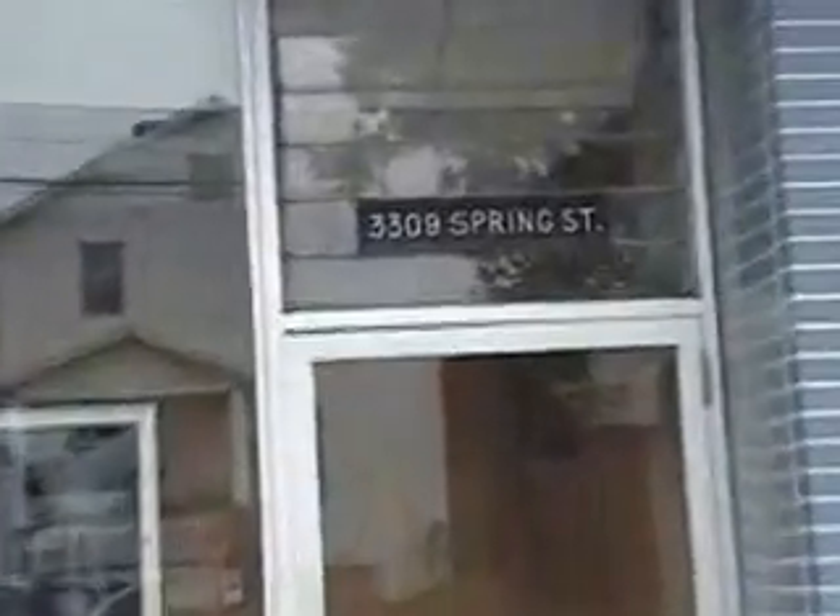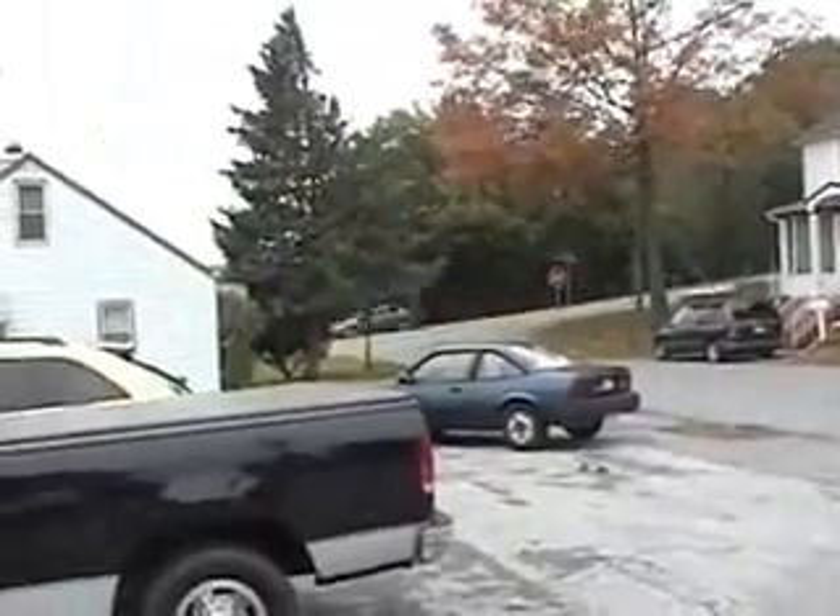All right everybody, for some reason I couldn't find my cord to my own camera, so I got to pull the camcorder out. This is me right here, this is the entrance to the building, 3309 Spring Street — can't miss it. You come up off this side street right here from Progress, turn right here and bam, here we go.